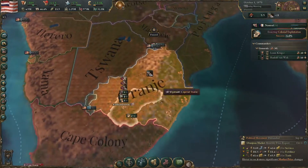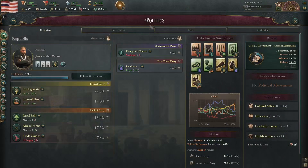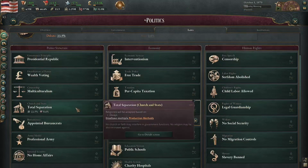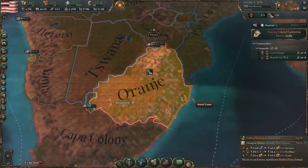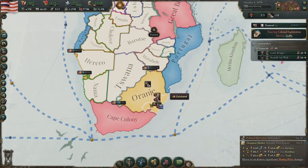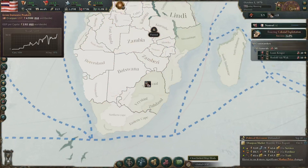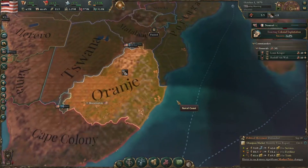We are here and we are a post-Boer state. We actually have multiculturalism and total separation of church and state. It's quite something, but this is how I'm trying to get the Africans on my side to grow as a nation. GDP of 4.5 million is not so bad. The campaign has gone on for a bit. We're in 1870 now, and I just want to show you how far I have come.